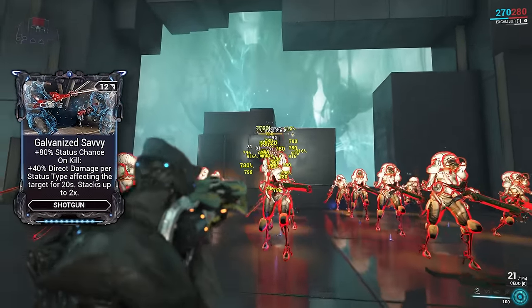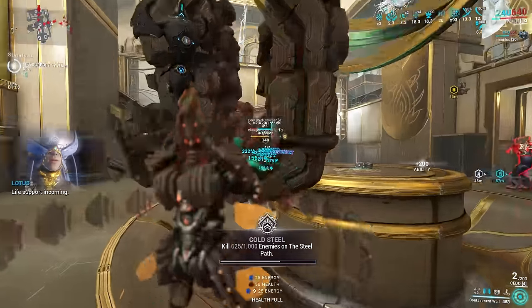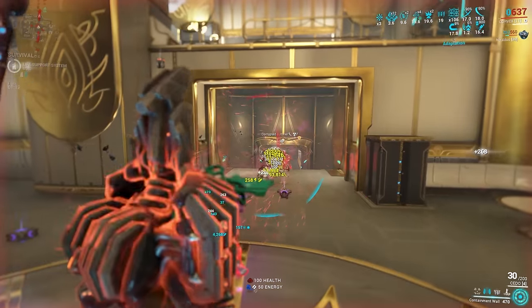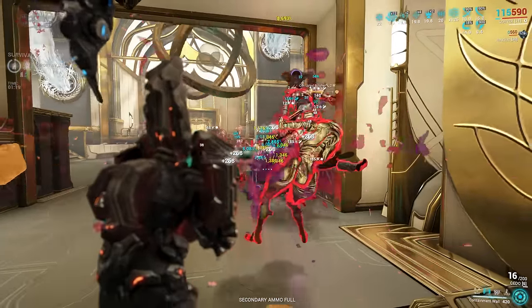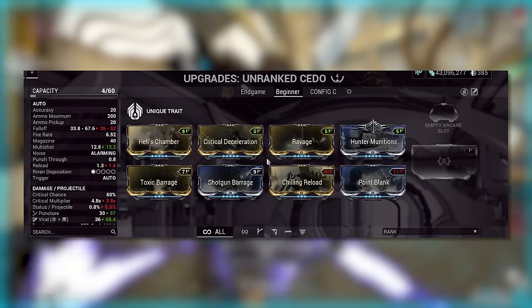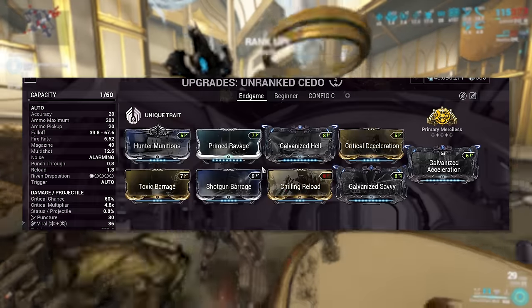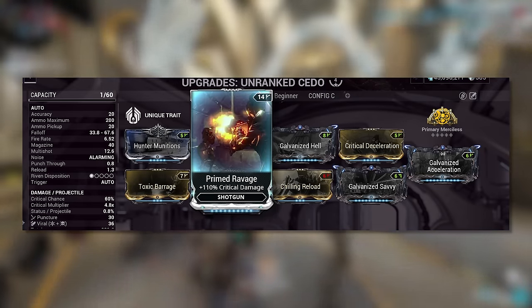The Cedo pairs well with Galvanized Savvy, which also adds damage per status effect. It's an MR8 weapon obtainable through Deimos, or you can buy it cheaply from another player. It's extremely good for mid to late star chart and steel path, and works great as a primer so your secondary can scale Galvanized Shot. For early MR players, the build focuses on flat damage, viral, and Hunting Munitions for slash procs. For endgame, we focus on pure raw damage with crit including Primed Ravage.